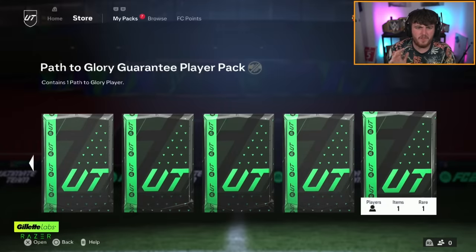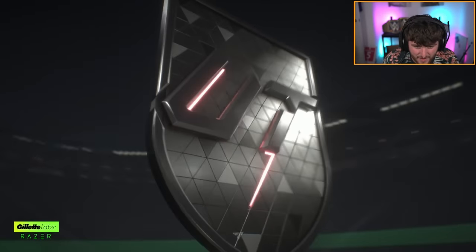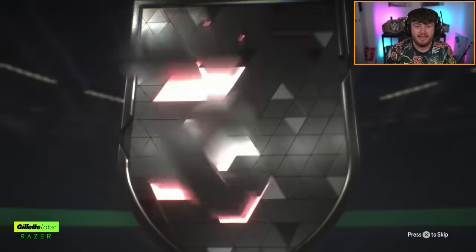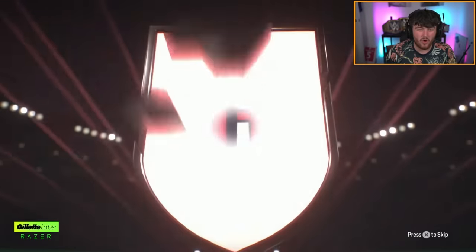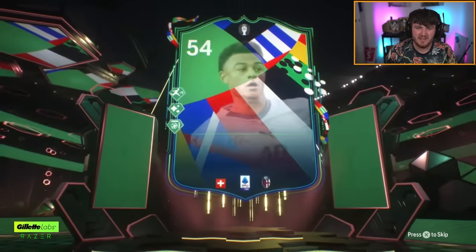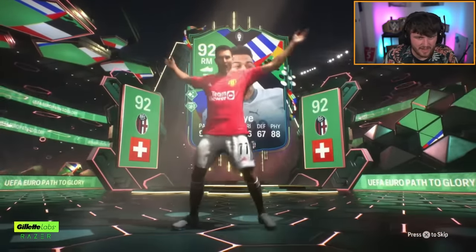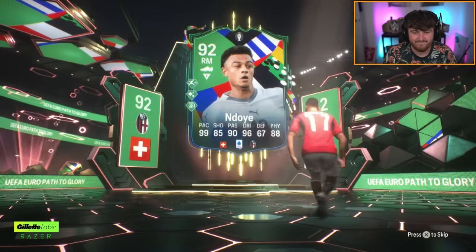We have got Reuven's Path to Glory guarantee pack next. So far we've had no one better than Hincapie in the first pack. We've got a Euros card here — it's going to be Endoy from Switzerland, unfortunately. Not a super exciting one. A super cheap 30-odd K player. Not great at all.